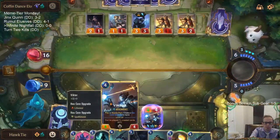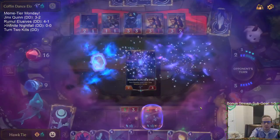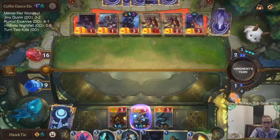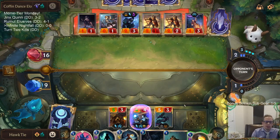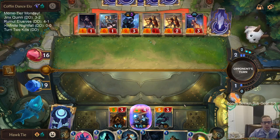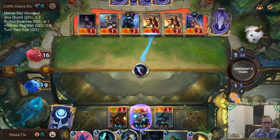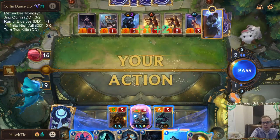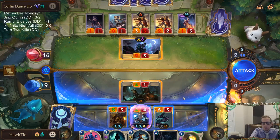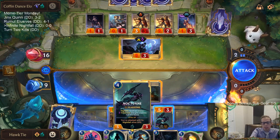Spell Shield — not a bad keyword to get. Lifesteal — also not bad. We definitely need to kill this Aphelios if we're going to have any chance. They should have grabbed the Stun moon weapon though.